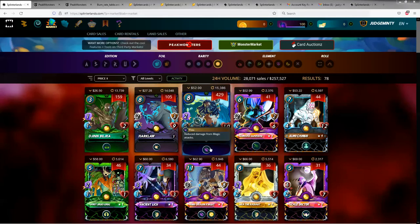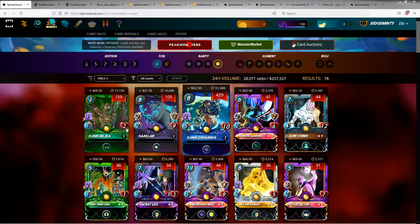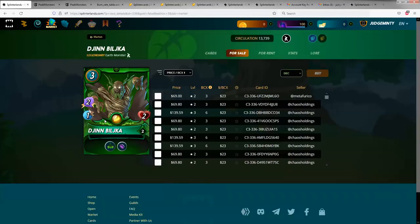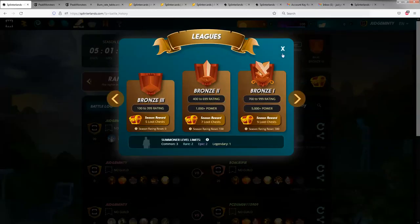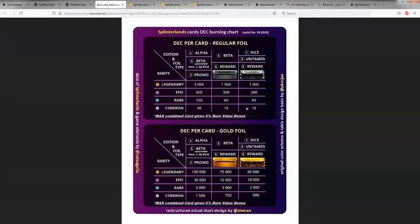So you have a number of ways to build up your collection power. One way is to just get cards. For example, this is a legendary rewards card. If we go back to the burn table, he's worth 1,000 collection power, so he would get you into Bronze League all on his own. Double-check before you go buy one, but I think he's 1,000 collection power.